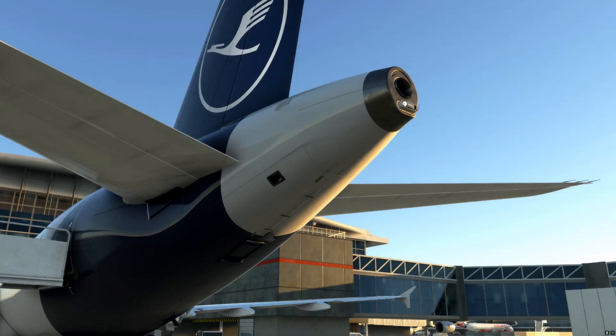The APU is located in the tail of the aircraft. You can see the exhaust here of the APU and the inlet flap is down here. It is essentially nothing more than a small jet engine that uses fuel from the wing tanks — we will look at this later — and it gives us three things: electricity, air conditioning, and bleed air for the engine start.